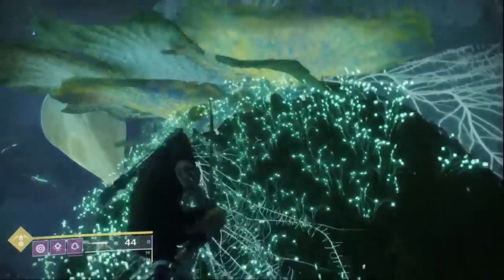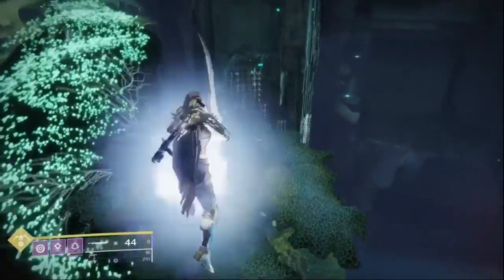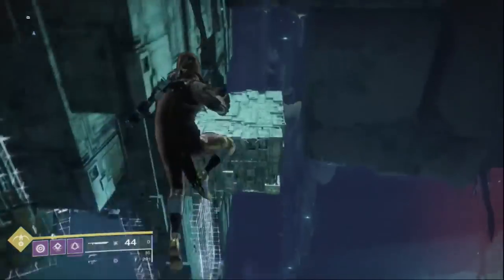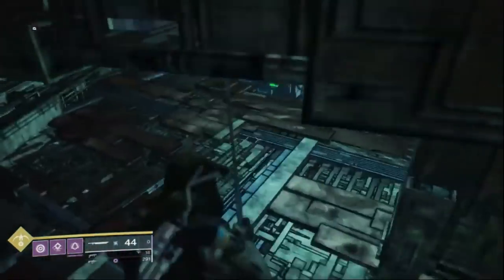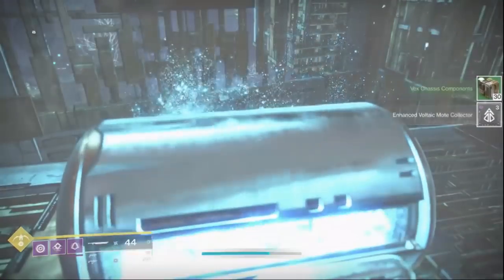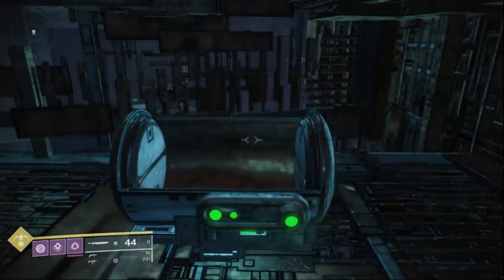Then turn around. Go to the elevator and into the secret chest room. I will now show this on the titan. You want high lift. Mobility isn't really needed. A sword is nice. Lion Rampants make it easier but I did not use them in this example. Cheese forever, guardian.